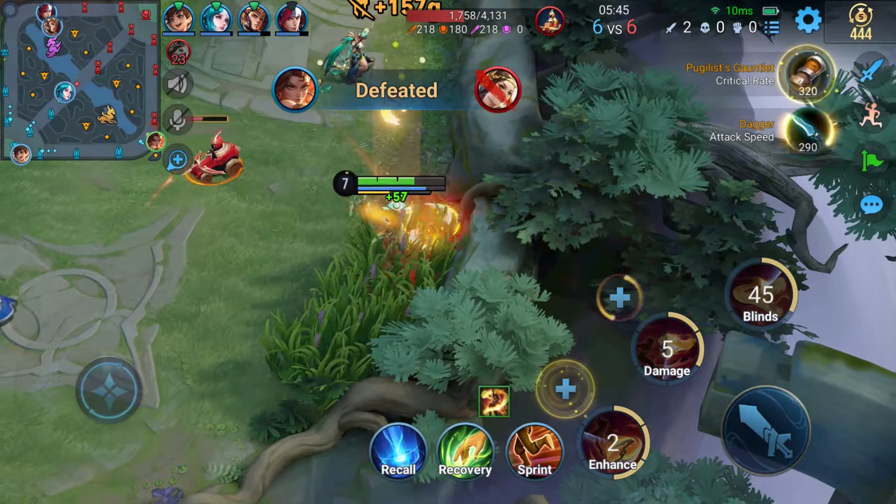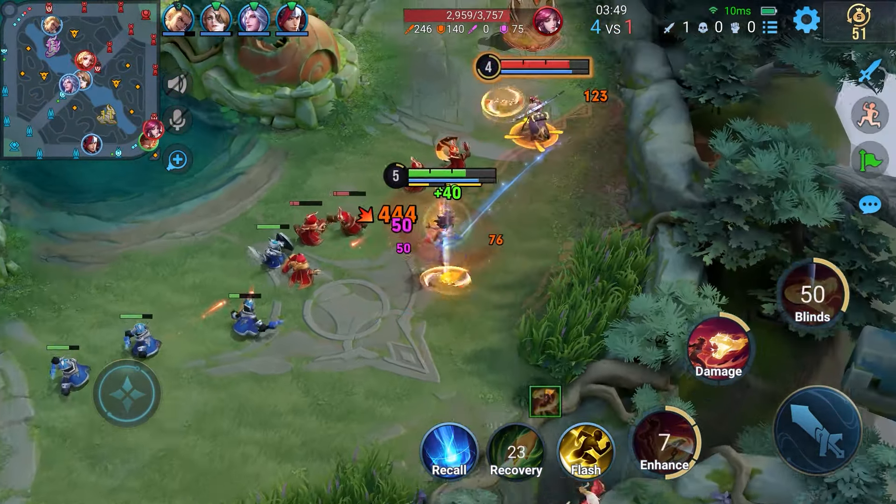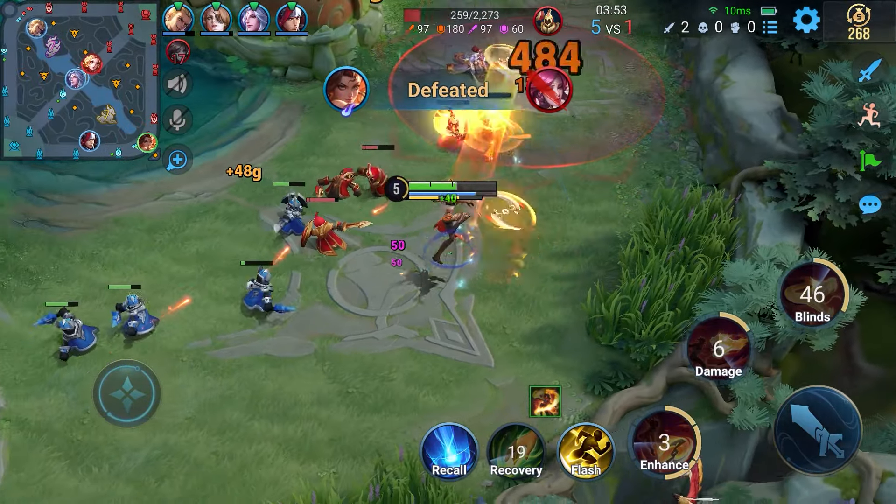The core of this combo is using Skill 1 and her Ultimate to activate two Serpent Blades, then using her basic attack combined with Skill 2 to accumulate fury and maximize damage.